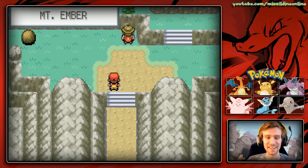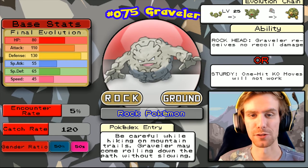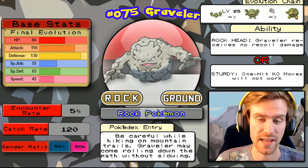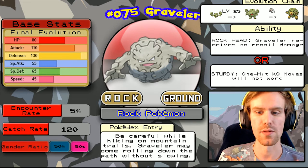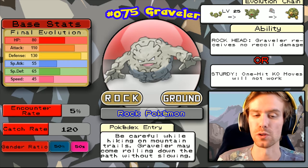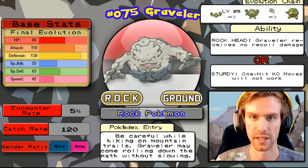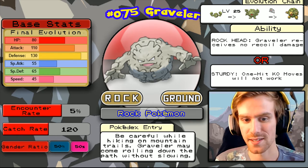At Mount Ember there are two new Pokemon we can find. Graveler can be found in rocks you can use Rock Smash on — he has a 5% encounter rate, with Geodude at 95%. His abilities Rock Head and Sturdy are okay, with Rock Head being the better one. The final evolution stats are pretty good: that defense is so high, decent health, and a solid 110 attack stat, meaning it hits really hard once fully evolved into Golem if you have access to trade.